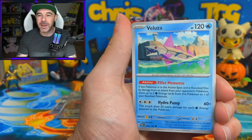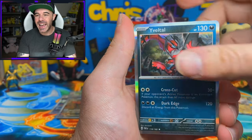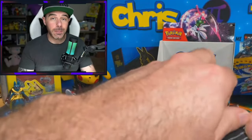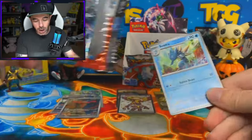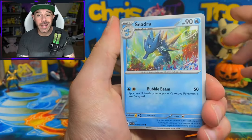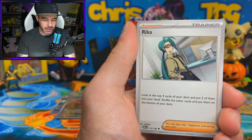Charcadet, Flittle, Trubbish, Veluza, Technical Machine Turbo Energy, Wugtrio, Spindler Reverse, Horsea, and an Eveltal. But all in all, it does look like it checks out. The hit rates are pretty much the same - you're going to get two to three of the full arts, roundabout three of the AR cards, and one or combination of two gold card with SAR. It is a very rare occasion that you're going to get more, but still most boxes do contain two.